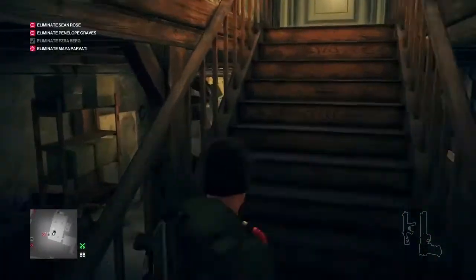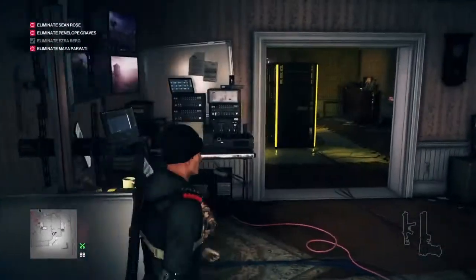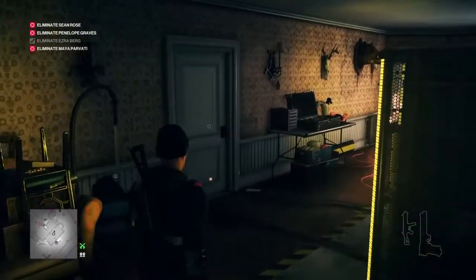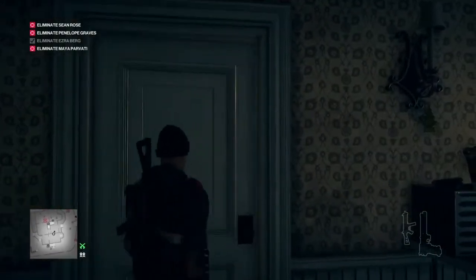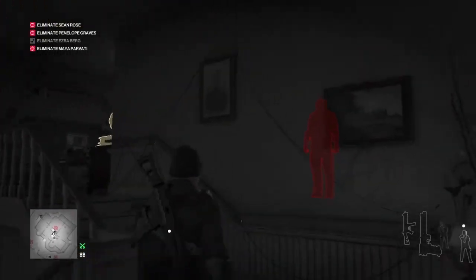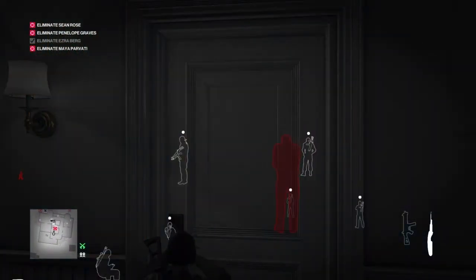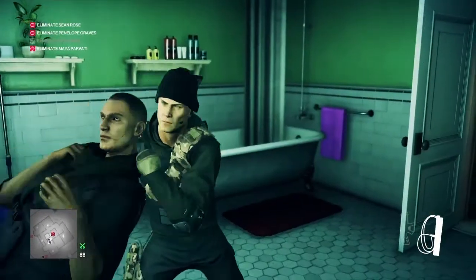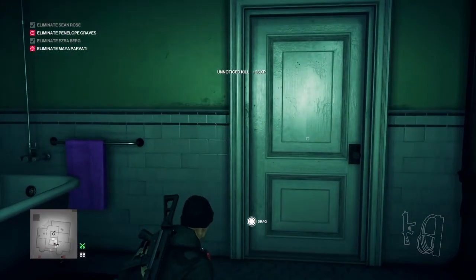Our next target is Sean Rose, who is still in the building. On our way upstairs we're going to pass the surveillance system and take it out so we don't have to worry about jumping through windows later. Sean Rose is now entering the bathroom, and the enforcer is out of our way. We run up the stairs and round to the bathroom door, lockpick it, select our fiber wire, jump inside and throttle Sean Rose. Sean Rose confirmed down — that's two down, one to go.